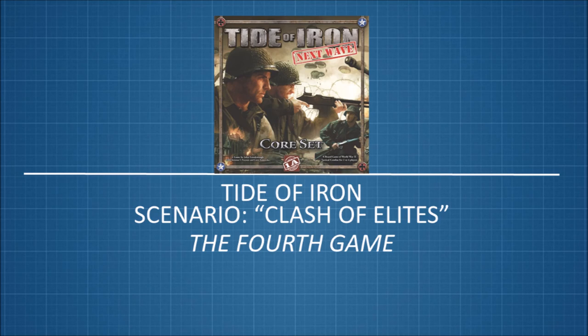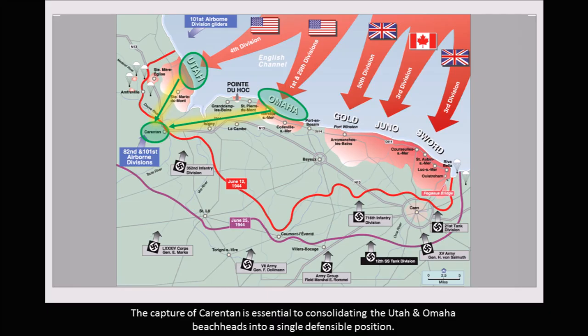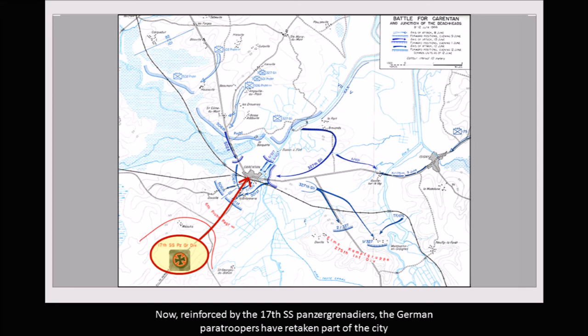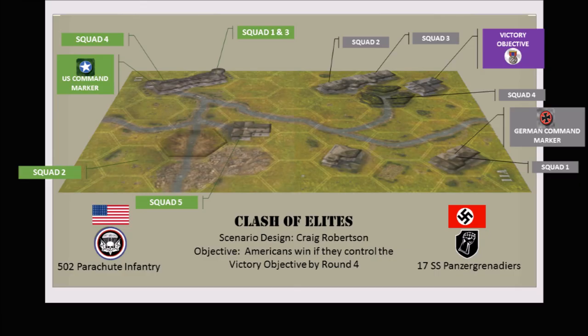World War II, July 13th, 1944. The capture of Caratan is essential to consolidating the Utah and Omaha beachheads into a single defensible position. The 6th Fallschirmjäger Regiment had evacuated the city on the 12th after running out of ammunition. Now reinforced by the 17th SS Panzer Grenadiers, the German paratroopers have retaken part of the city, and it's up to the 502nd Parachute Infantry to clear them out again, house by house. Clash of Elites — scenario design by Craig Robertson. Americans win if they control the victory objective by round four.